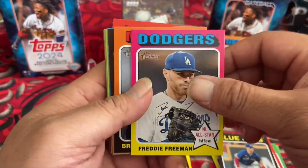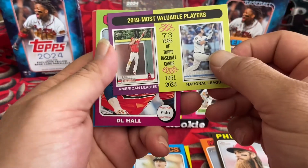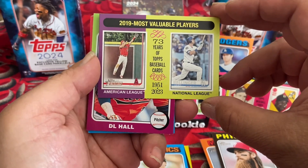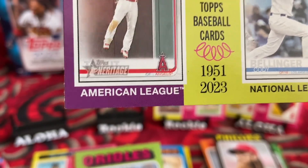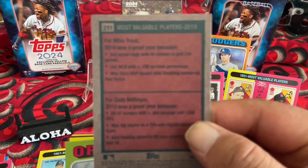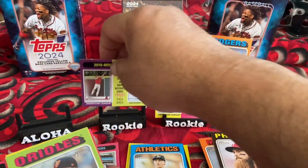Freddie Freeman, Brian De La Cruz, Brandon Marsh, Zach Gallup — I apologize if I mispronounce your name. 2019 Most Valuable Players — I see Bellinger for the Dodgers, and I can't see the other one. Let me flip to the back — there's Mike Trout and Cody Bellinger. Awesome, awesome, awesome!